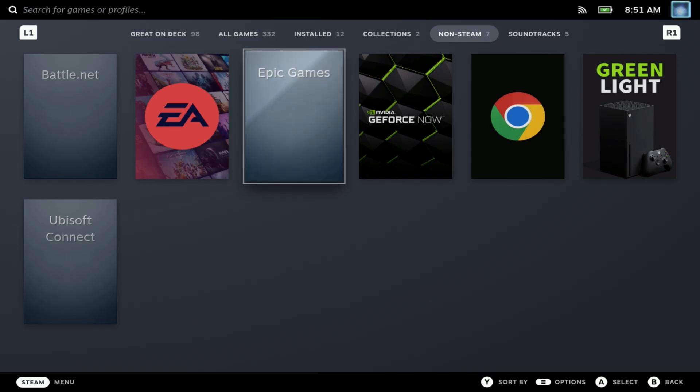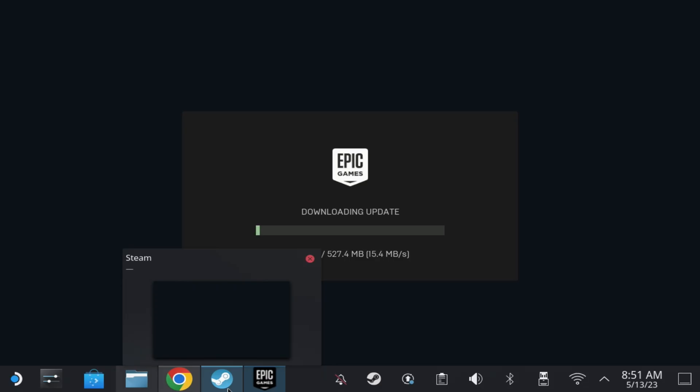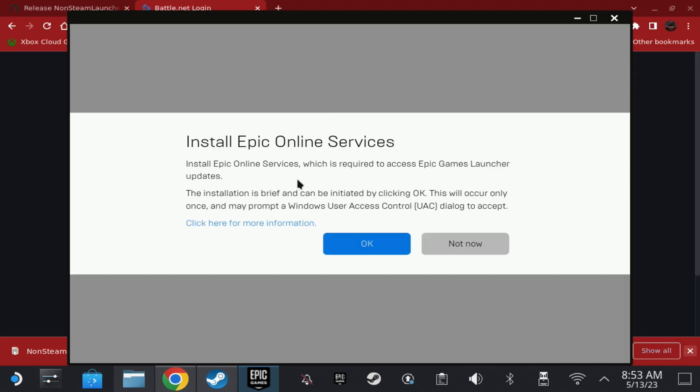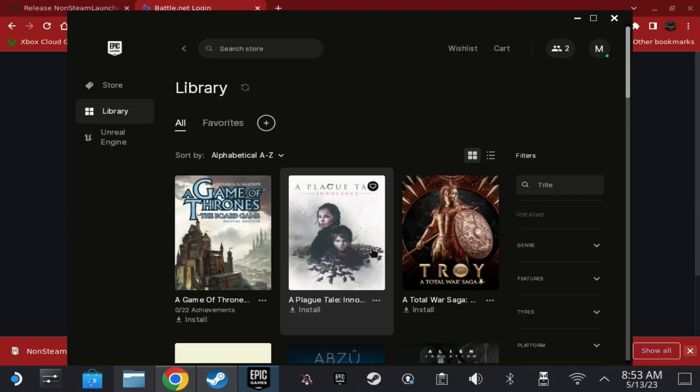The Epic Games Launcher does require an update and also to install Epic Online Services on the first run, so be sure to finish those processes as well.